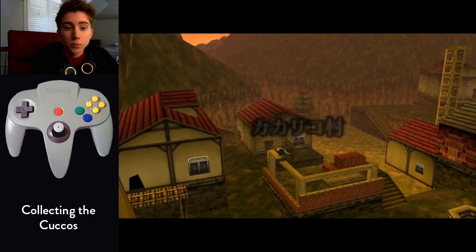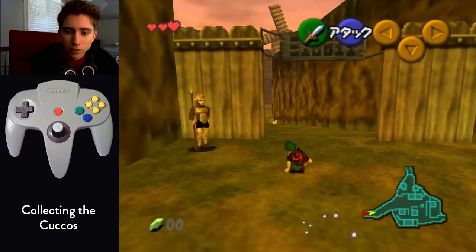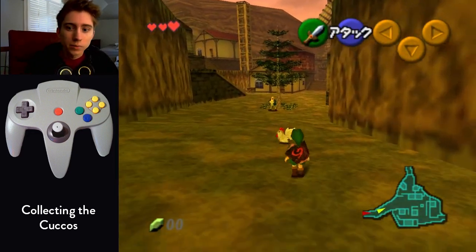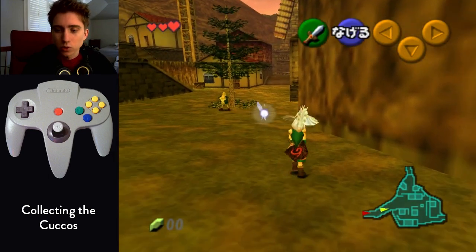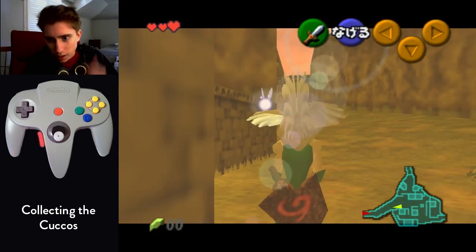So this chicken part is pretty straightforward. You walk up, get the first chicken, roll up to him. There's going to be a black part of the wall — maybe line up on the left side of that. Backwalk.